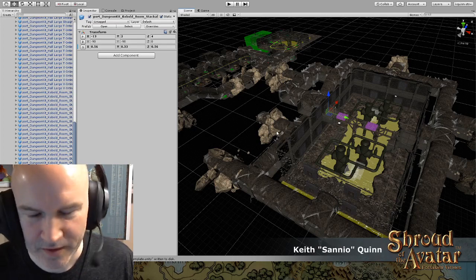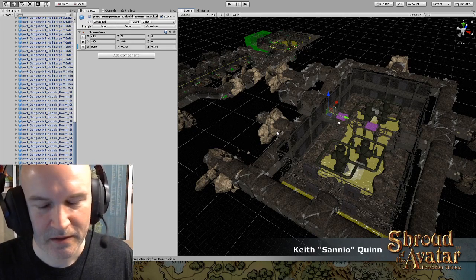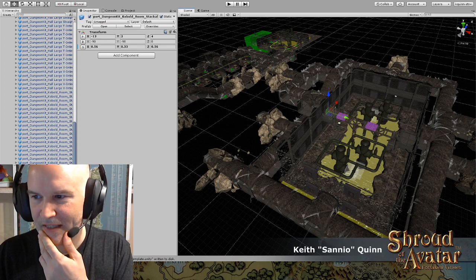That's a general overview of that room. It'll need some lighting, it'll need some bad guys, it'll need some things like that in there.